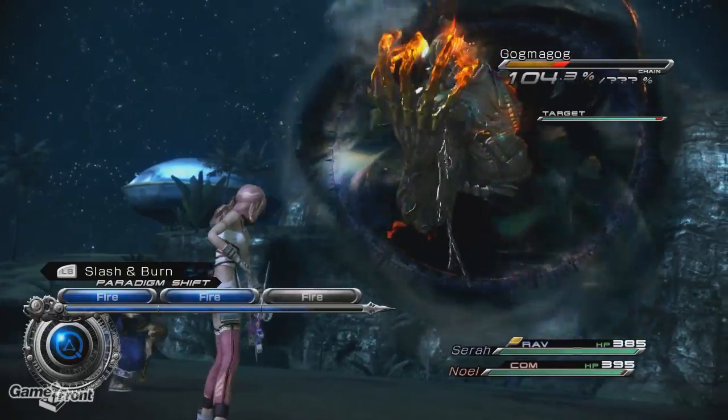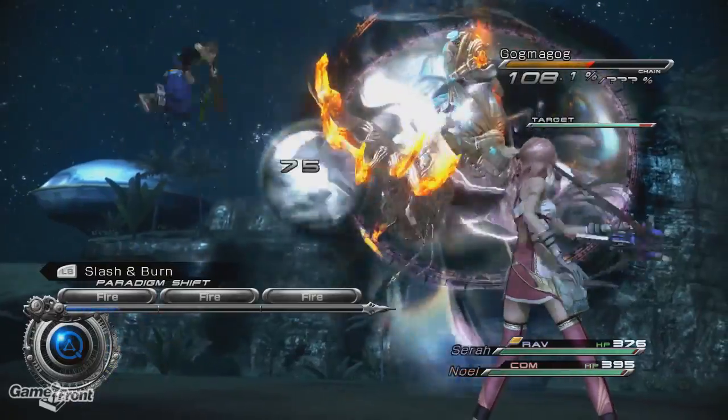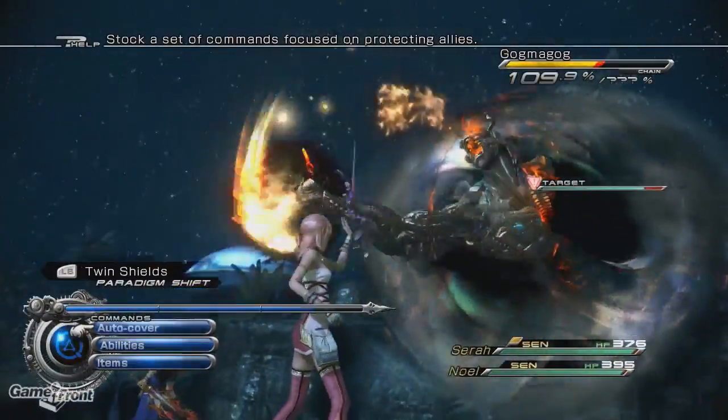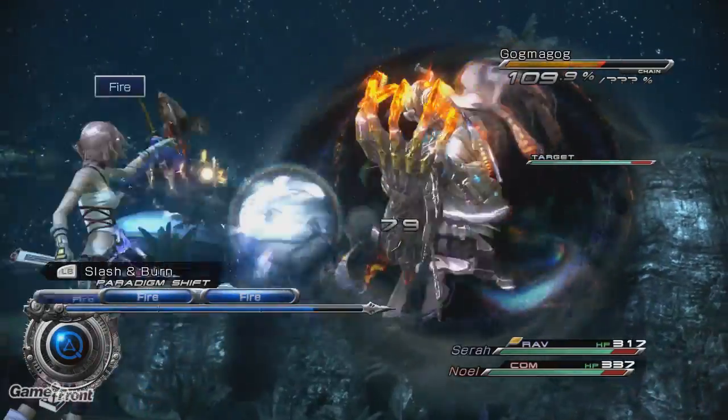You can see here I'm just going slash and burn to build up my stagger meter. Eventually he's going to do this swipe attack, and as soon as he does that you switch over to Twin Shields, which is both of you guys as a sentinel, and it significantly reduces the damage.